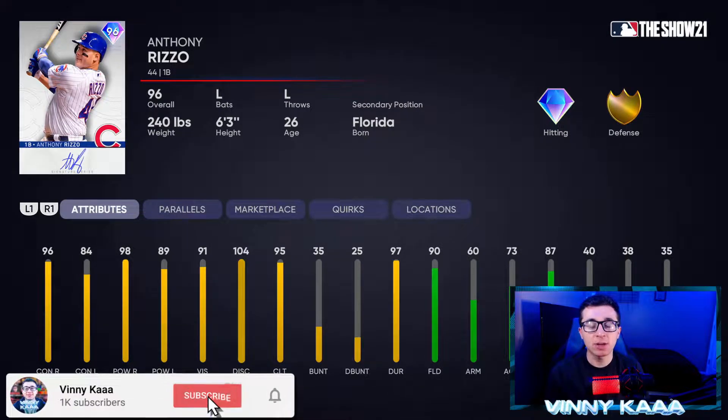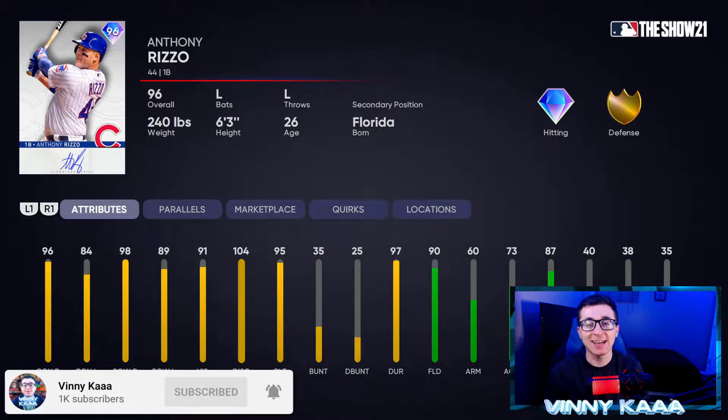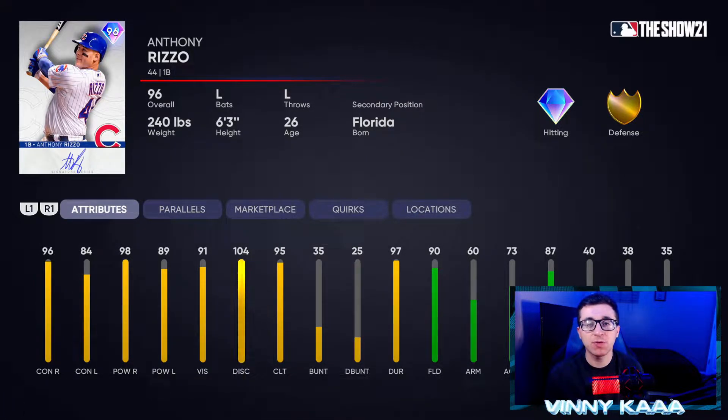Ladies and gentlemen, we are back on MLB The Show 21 Diamond Dynasty, and today I'm back with another debut video. Haven't done one of these in a little bit, but they dropped a new 96 overall Signature Series Anthony Rizzo card. A lot of people on YouTube and TikTok wanted me to debut this card, so today we are doing it. I'm very excited to use this card. He's got great stats — diamond hitting, gold defense. That is awesome. Finally, a first baseman with some good defensive stats.